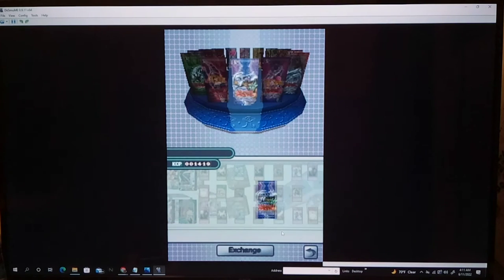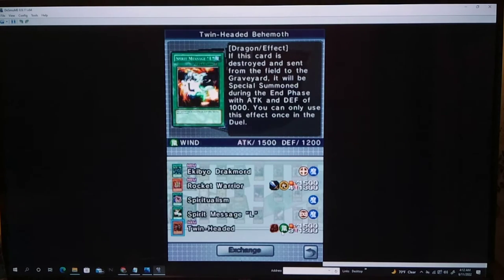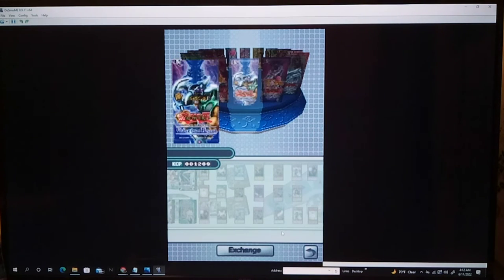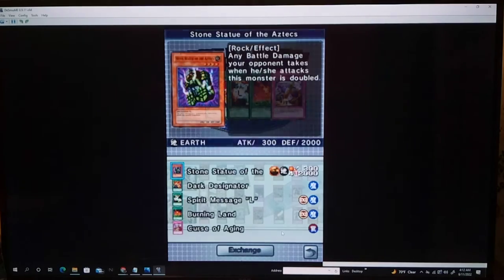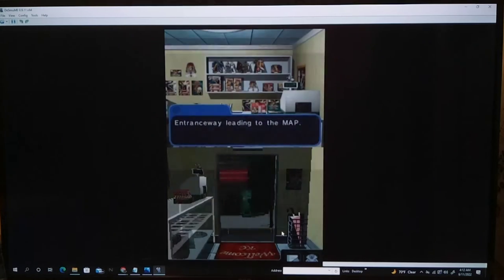We got Drackmore — very good — and Rocket Warrior. We did get Twin Headed Behemoth, which is a pretty good card. You can only use it once in the duel, but it'll come back with a thousand attack and defense. Rocket Warrior's pretty good. This could go in the Allied Forces deck, though I don't think I will put it in. We'll open up one more — just one more — see if we can get that Mystical Space Typhoon. Nope. We'll come back another day and try for that. We did get some pretty good cards though, so definitely glad I opened up some more of that pack.